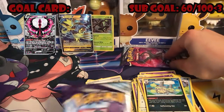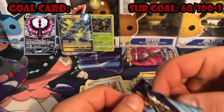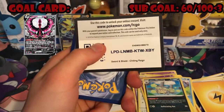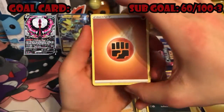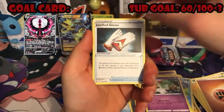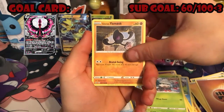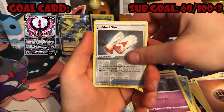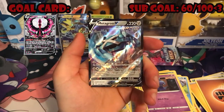Last packs — we got an Articuno and another Moltres. Let's see what Articuno has for us. Fighting energy, Crushing Gloves, Kirlia, Castform Rainy, Snow burn, Galarian Yamask, Cofagrigus, Snorunt, Justified Gloves, and a Metagross V! Alright, two Vs total — not bad, not bad.